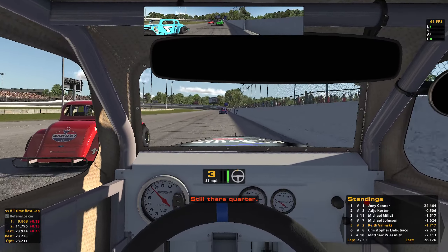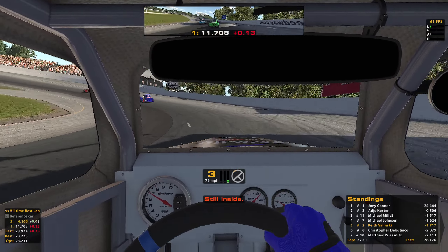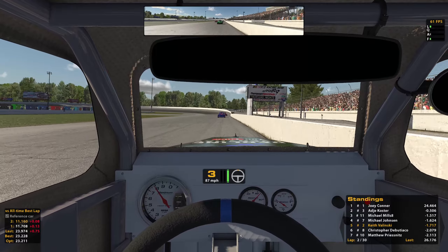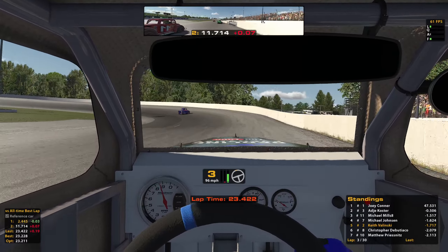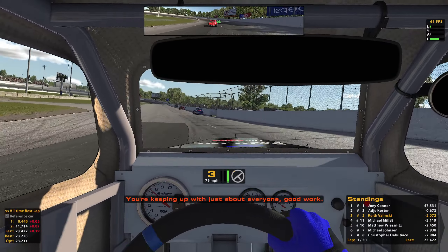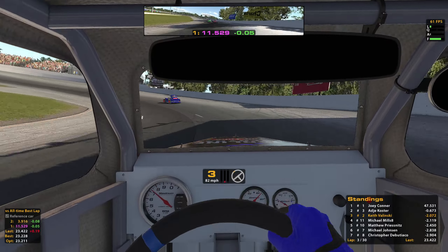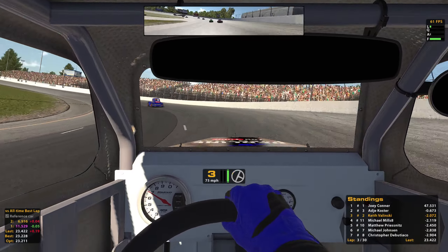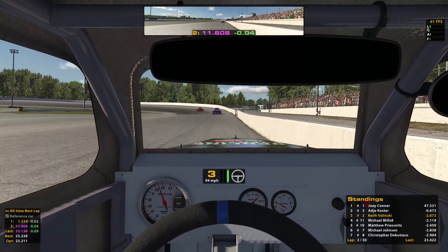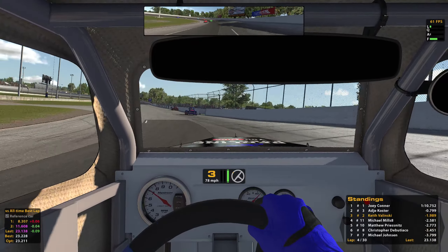We're probably going to try and pass on the outside — not worth it on the inside. The 11's giving me room on the outside here, gonna use that to my advantage. We're going to the top. The top is probably going to be your safest place to make your passes, and also a pretty quick line. I think the last one was a 23.4. The top line actually seems to be the quicker of the two lines right now.